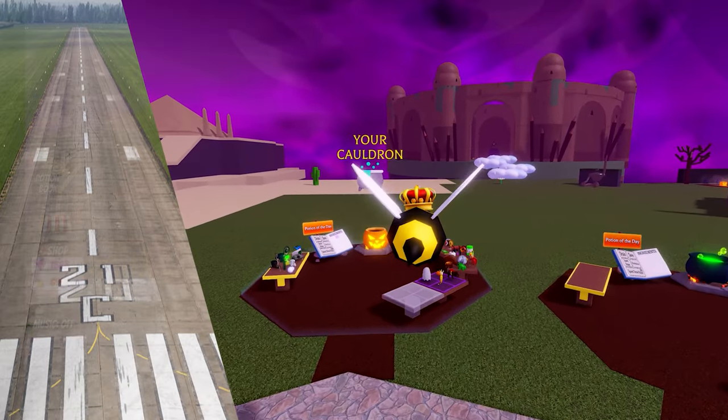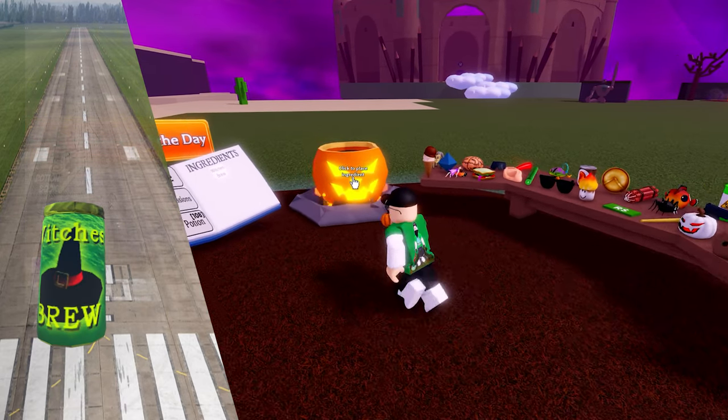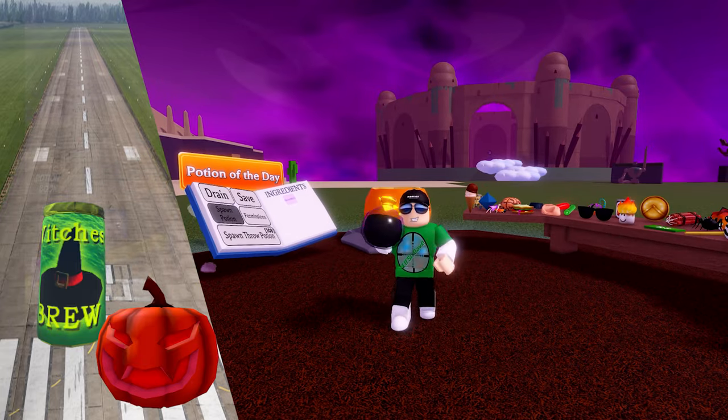The next potion is not so cute. You will need last year's pumpkin with the witch's brew. It's another broom potion, but this time it turns you into Glinda the witch.